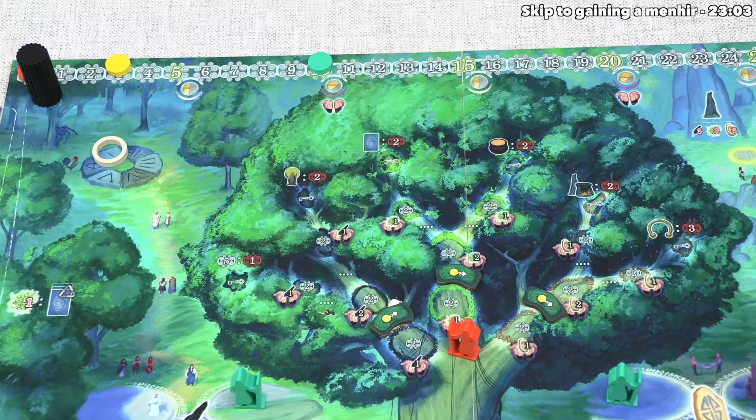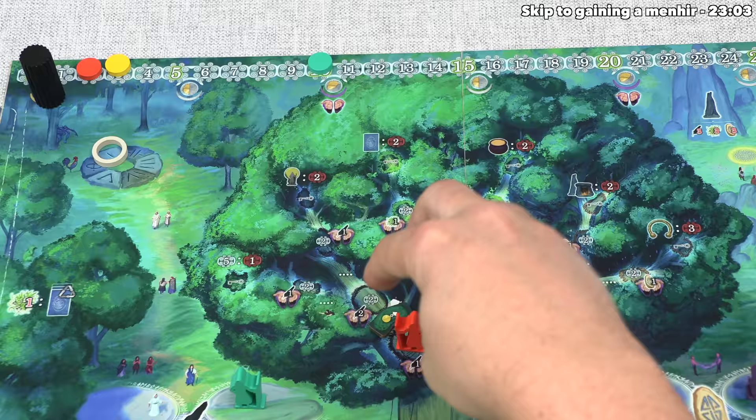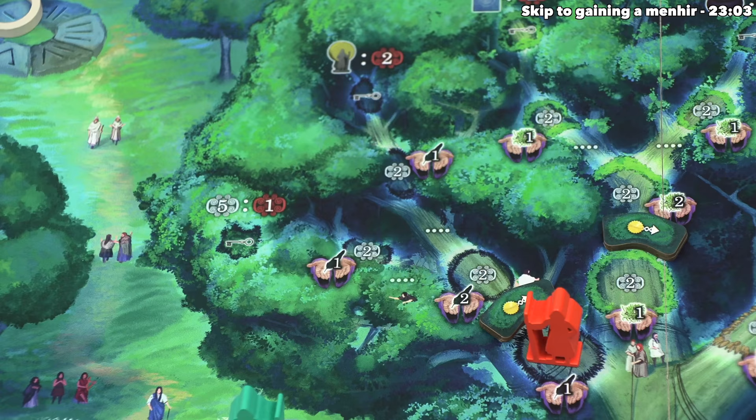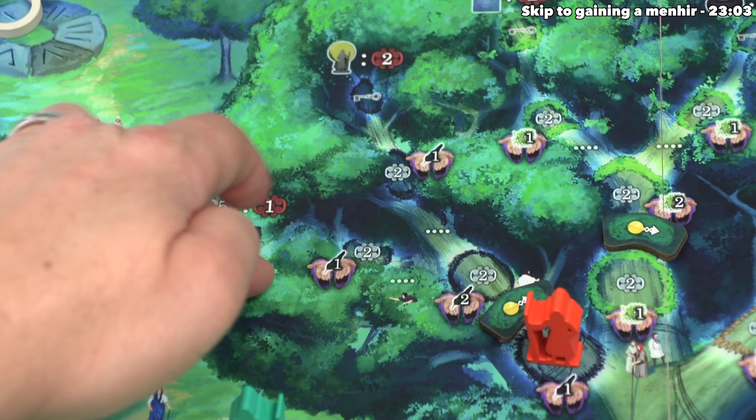We can gain two points, and those are the first points we've gained in this game so far. Whenever you go up the oak tree, if you already have a druid on that specific branch, you simply move them up the branch - you don't add a new one onto the tree. That means each player can have a maximum of three druids on the tree at any point in the game. This also means that once you reach a branch off point, you'll have to choose which of the branches to go down, because you will not be able to go down the other one.